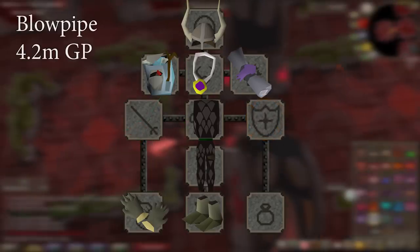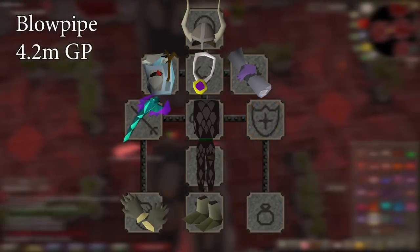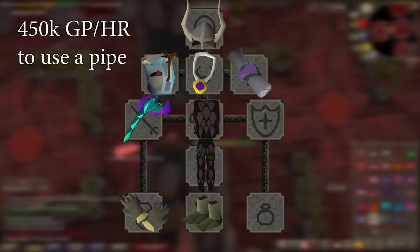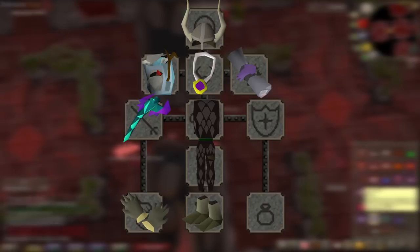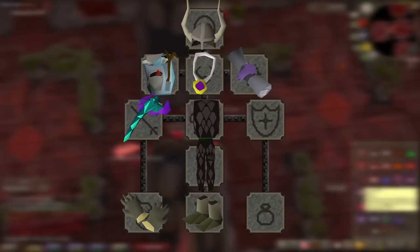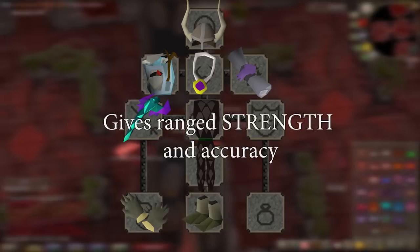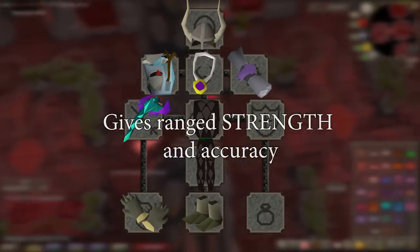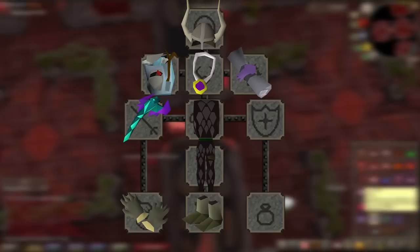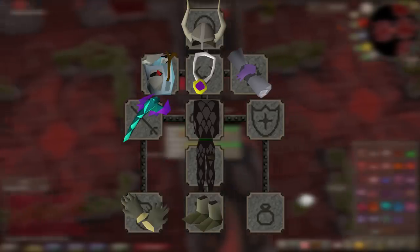The first upgrade you should get is a Blowpipe. This is kind of a noob trap, because even with only adamant darts, it's 450k gp an hour to use, more if you leave the darts on the ground. But it is so incredibly OP everywhere that if you are doing something with ranged, you realistically should be using it. This is one of the few weapons that give ranged strength and accuracy, and does not reduce your attack speed from darts, still being 2-tick on rapid. I would honestly call it overpowered for such a cheap ranged weapon.